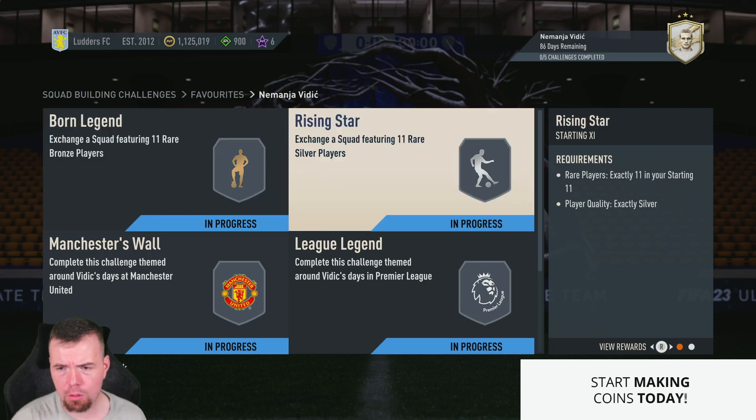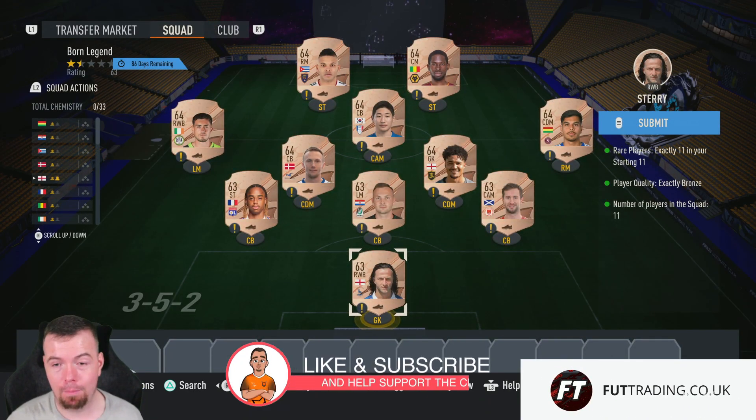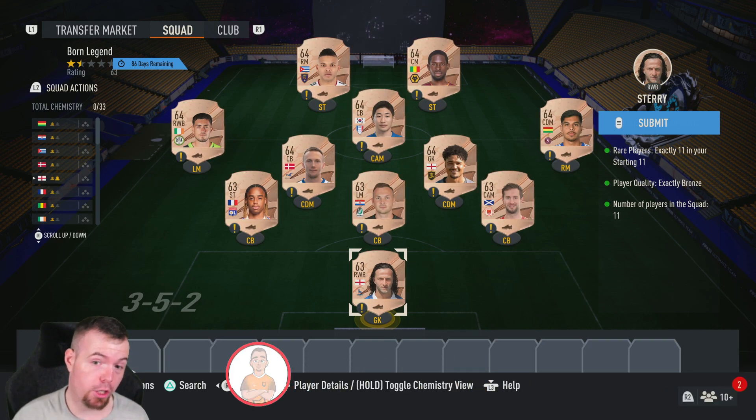There are five SBCs to do. Most of you know you always get a Born Legend and Rising Star. This SBC is out for quite a while — about three months. I'm giving you the Buy It Now prices right now, so bear that in mind.